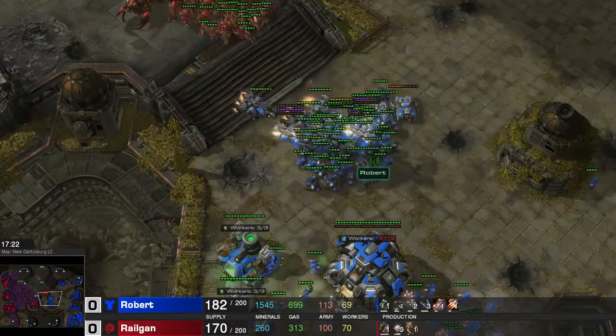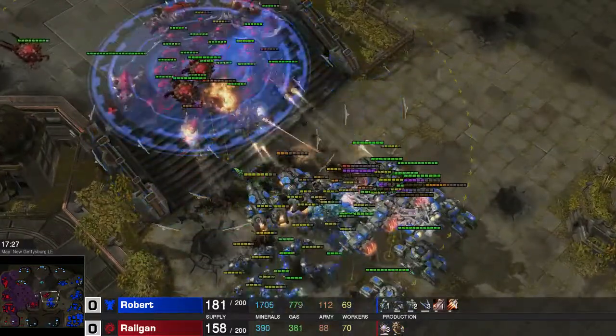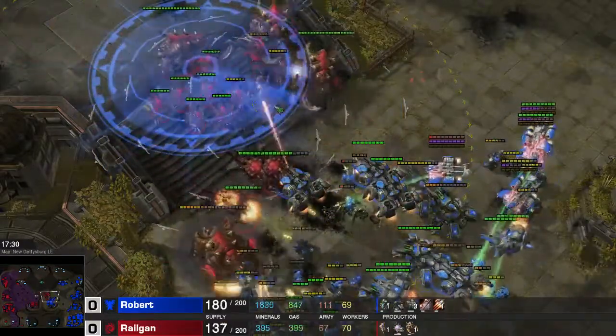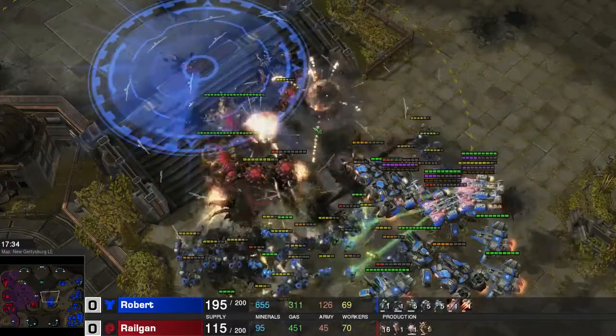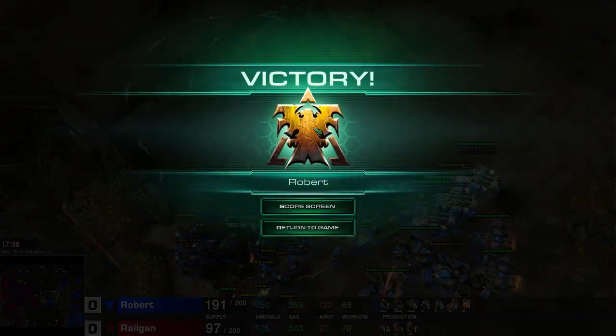Let's have another quick look at how the Hydralisks fared against the Liberators. As you can see, the Liberators shoot at the Hydralisks and one Hydralisk dies with every shot of a Liberator. Since the Liberators focus the Hydralisks, they do absolutely nothing and all get destroyed in a couple of seconds. That is why we should not use Hydralisks against Terran unless we can somehow take care of the Liberators — Hydralisks are pretty good against bio and Tanks, but they are absolutely horrible against Liberators.